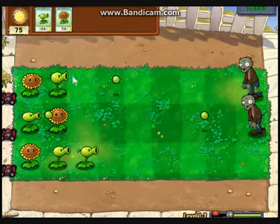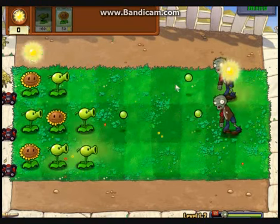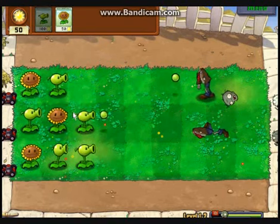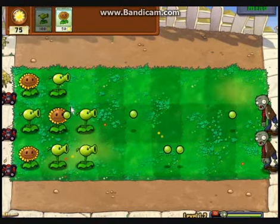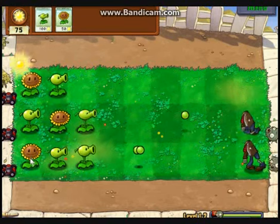If you want, you can even set up two pea shooters in all the rows to give you even more defense. Zombies don't stand a chance against little plants for whatever reason, but nonetheless we will not die from zombies.